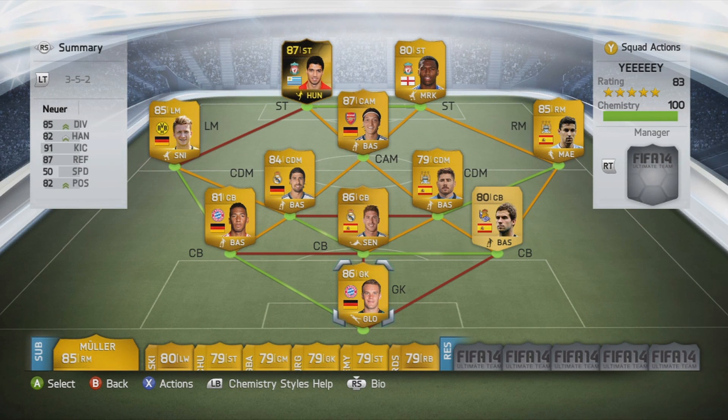Hey guys, Mixon, Daniel. Take a look at this. I've made a new team for you guys and this team is built around inform Luis Suarez. We've got Reus, Sturridge, Ozil, etc. And we've got three amazing leagues in this team. We've got the Bundesliga, the BPL, and of course the Liga BBVA.